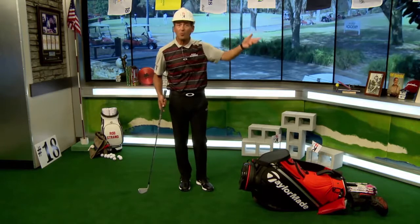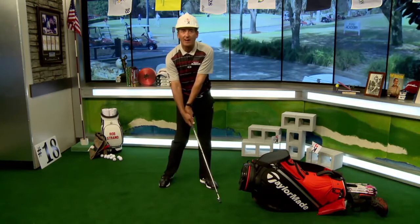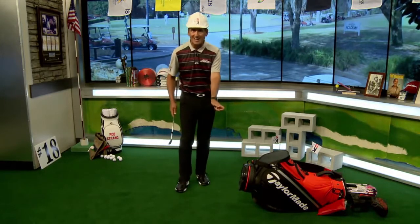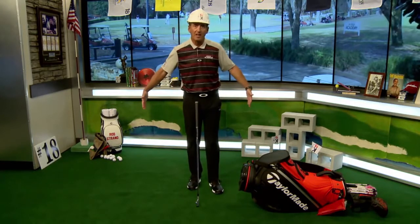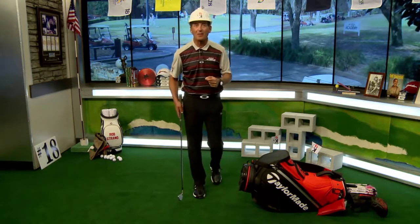If I've got a five iron and I'm adding loft at impact, now it's effectively a seven iron. If you're looking for more distance, keeping the loft on the five iron instead of breaking down can help you hit it farther. This is where we get into the impact drill — it's an isometric drill. Isometrics are something we've done since childhood: if you've ever stood in a doorway pushing your arms out for 30 seconds then stepped away and felt your arms float up, that's Kohnstamm phenomenon — opposing forces creating a residual muscle feeling.